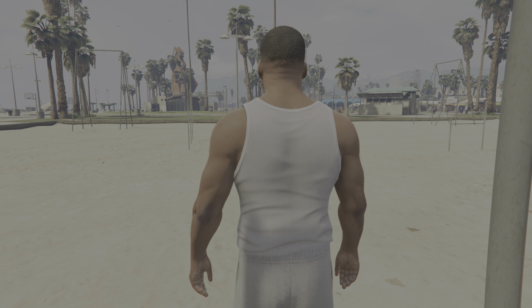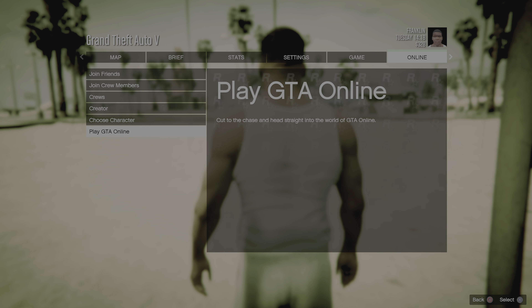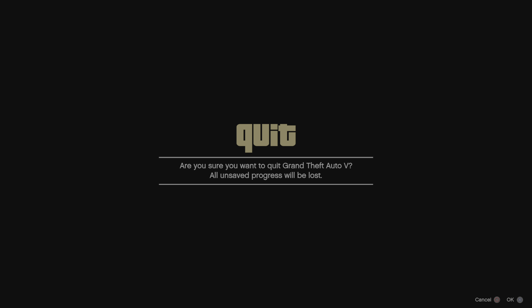Once in story mode, go to your pause menu, go to online, and go to invite only.